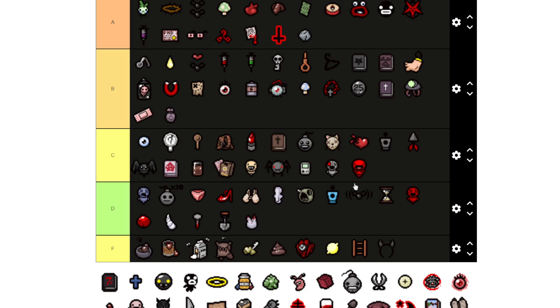I put the Mom's Coin Purse in C tier because it's only situationally good if you're a certain character that relies on red hearts. It drops an occasional red heart every four or six rooms — it's a little less than what it used to be.